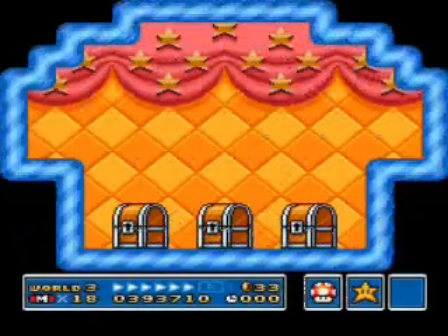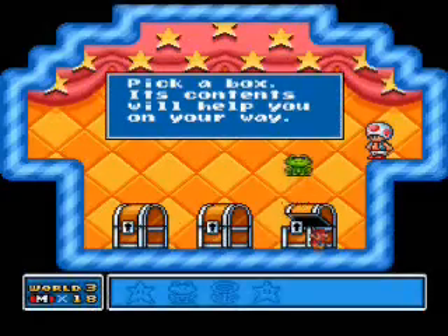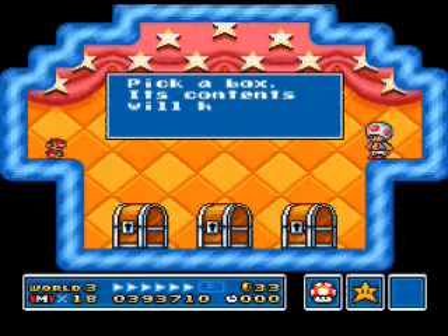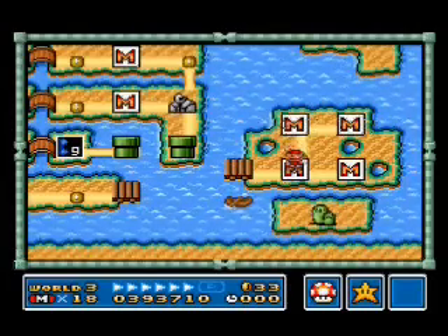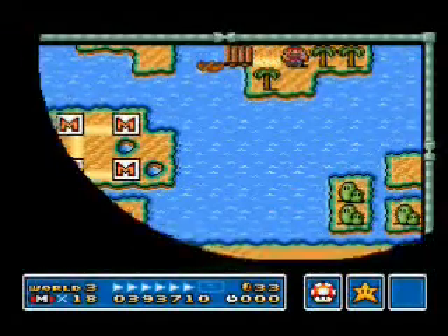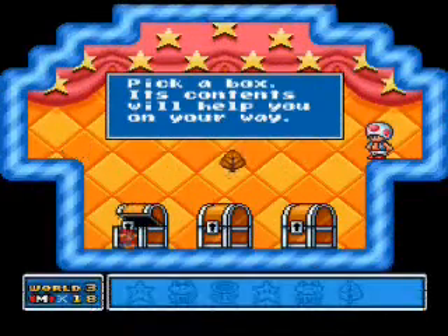Continuing where we left off last time, where we were pillaging a whole lot of islands for items. Got a frog suit, not exactly a worthwhile addition to my arsenal, especially since after this there will be only one underwater level, maybe two, but probably just the one in World 7. And got a leaf on this one, and then there's another little island here with an extra toad house. Let's see what we can get there - and it's a leaf.